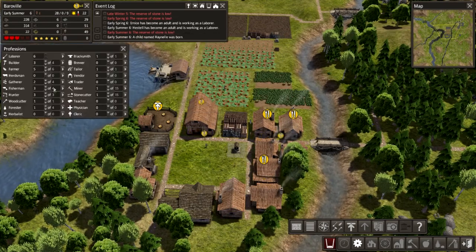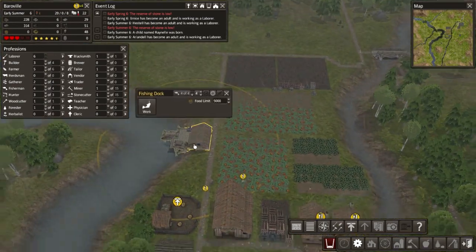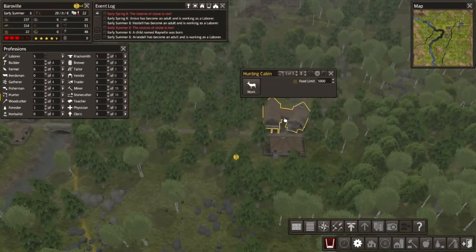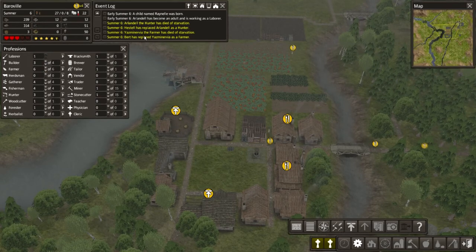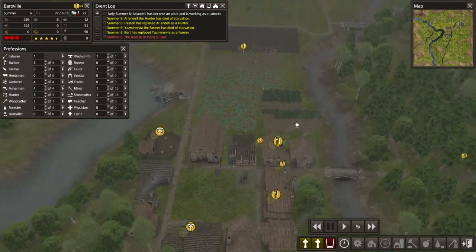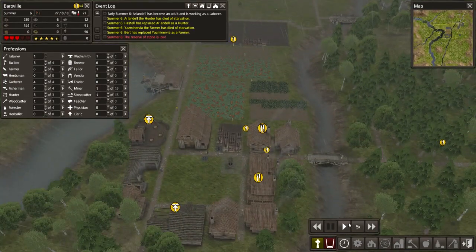Another fisherman! How many can work in this building? Four — so we've got four fishermen. Let's get another farmer so all these fields should be full. We have three of three there, two of four in the gatherer's hut — let's get another two in the gatherer's hut. Oh my god! Whoa, whoa, whoa! Arlandil the hunter has died of starvation — Hestel has replaced Arlandil as a hunter. Yasminervia the farmer has died of starvation — Bert has replaced Yasminervia as a farmer. No! People! Why? And the cemetery's standing — we built the cemetery just in time.